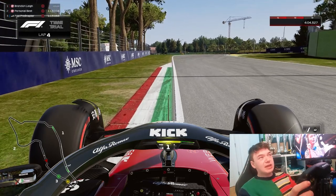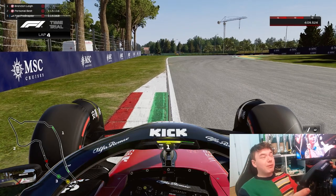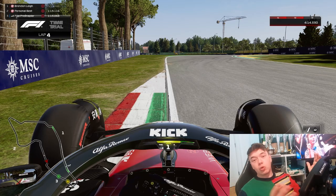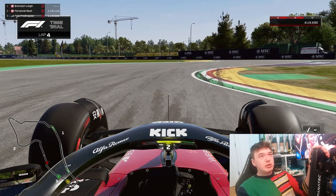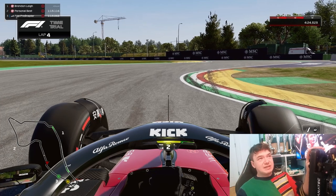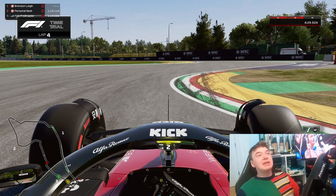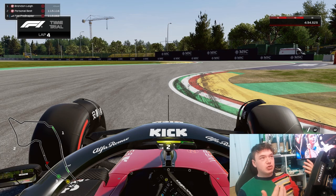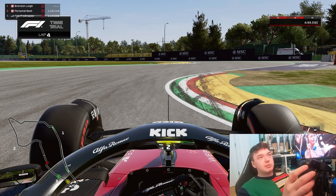Coming into the chicane at Imola, it is fine to be running the curb stone on the outside — that provides significant grip allowing you to brake on it faster than not using it. Traditionally you want to use as much of the track at the apex as possible, but when approaching corner complexes with multiple apexes in one sequence — such as a chicane, Maggots and Becketts at Silverstone, or any flowing section that leads onto a major straight — a different technique applies.